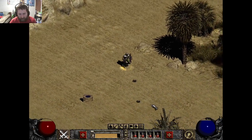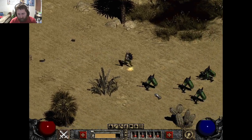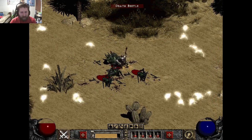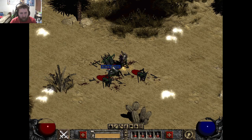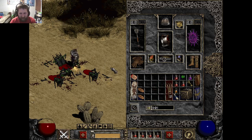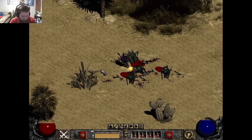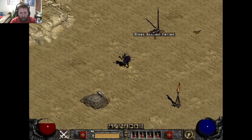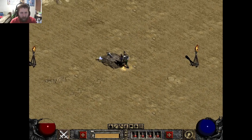You remember when you ran into Rakanishu for the first time and you're like, 'What's a special enemy? I hope I don't ever have to fight him again.' Well, guess what? He's a normal enemy in Act 2. You are a three-socket ring — Mal. I won't be needing any new armor for a little while. Hey, we found our waypoint!